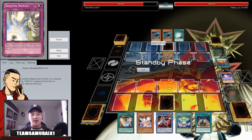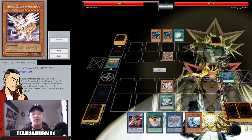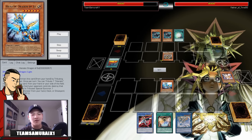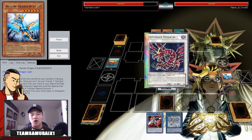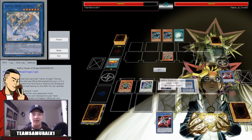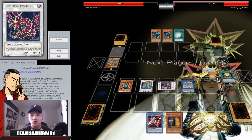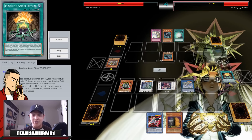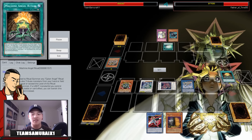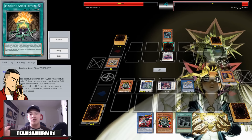He sets one card, and it's kind of obviously Solemn Strike because I got struck before. I go Twin Twister to destroy his backrow, then go Tefnuit. If you have two Hieratics in hand you're pretty much golden. I go into Ultimaya, set a card, go Crystal Wing, and the Sphere is really good because she lets you gain advantage drawing two cards — I send Machine Angel Ritual to the graveyard.